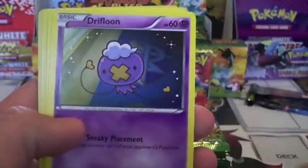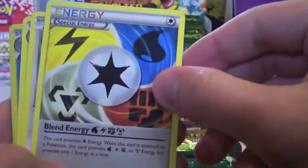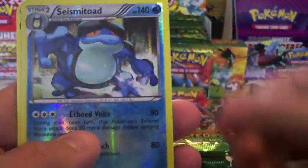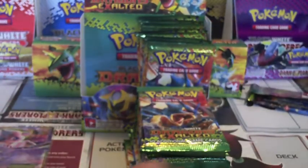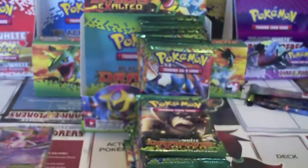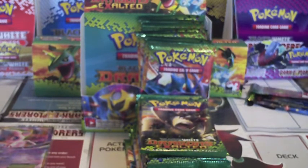We've got a Slakoth, Magmar, Trubbish, Drifloon, Golett, Special Energy — I'll just call it a blend — Swablu, Ninjask, Seismitoad Reverse, and a Probopass. That's not the blend I'm looking for though; I'm looking for the Dark Energy one — I have two, I need one more. That was a good pull, Mew EX.